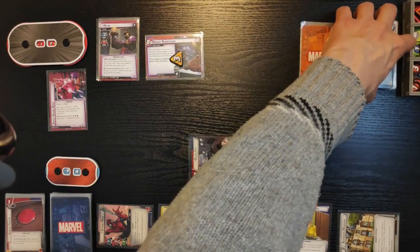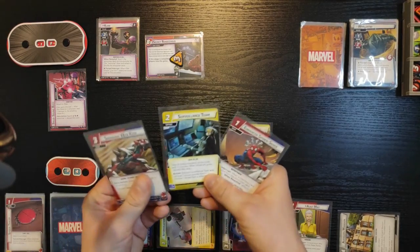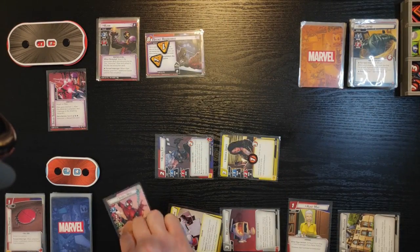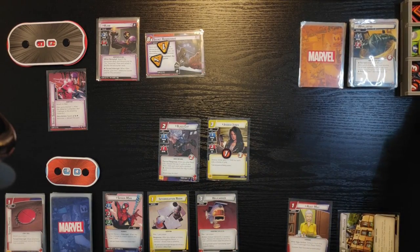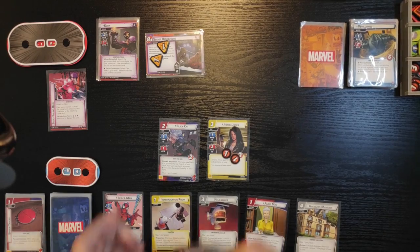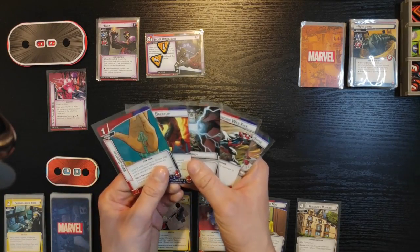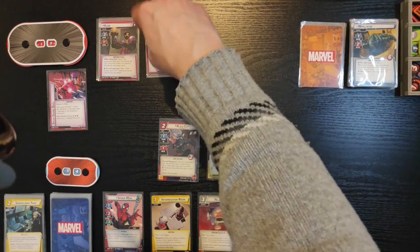She takes no consequential damage because she's got no mark. I've got three cards. Jessica Jones is gonna thwart for one, removing one threat here. We're just gonna ready everybody — she took one damage. I'm gonna discard this Surveillance Team, then draw back to five: Energy, Backflip, and Spider Web Shooter. Backflip is good.